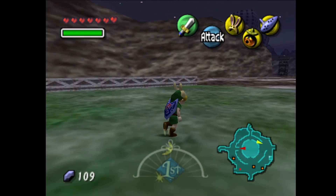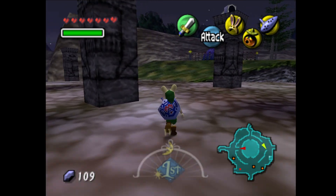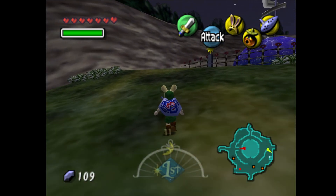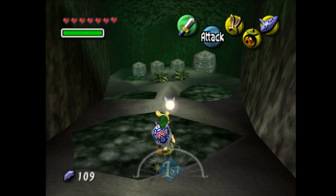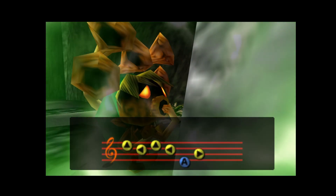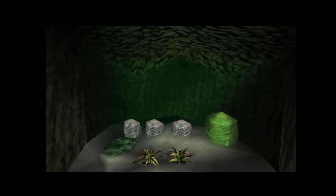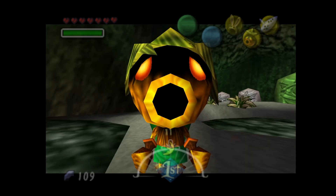Now we have some stuff that we need to take care of in Termina Field. We're going to try not to get hit by these skulls — I think they're called bubbles, I always forget the name of them. First things first, we're going to head over here, and there's going to be a little hole in the ground. If we enter this hole, we're going to see some weird statues here, but one of them is bigger. We're going to play the song, and the statue is going to turn green — and that's one out of four.